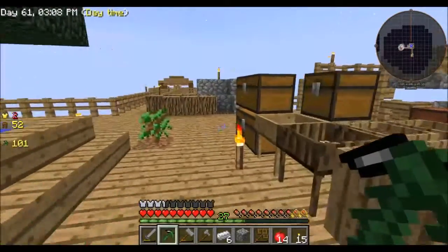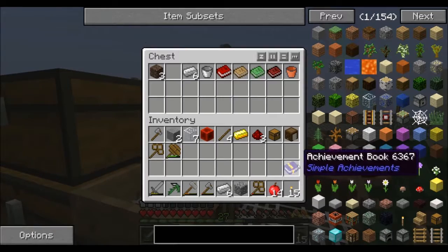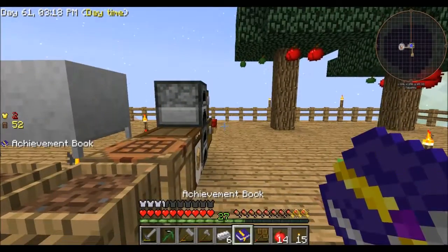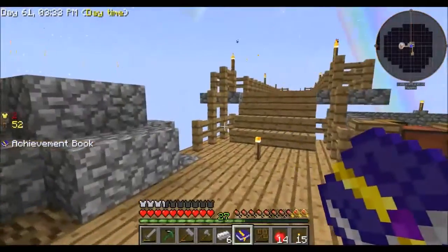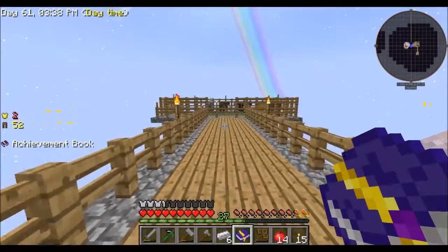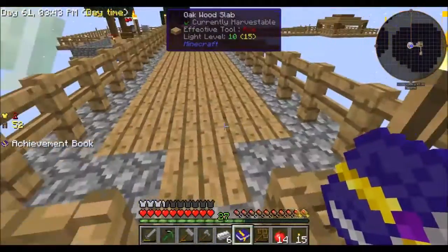First thing, let's go grab our achievement book, get that, and see if there's anything we have not crossed out yet. I made the grass field 25 blocks away, so let's go check that out first.